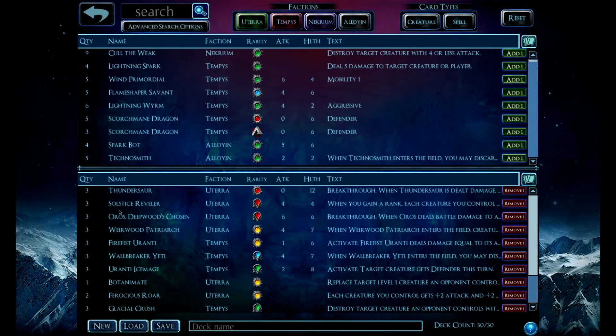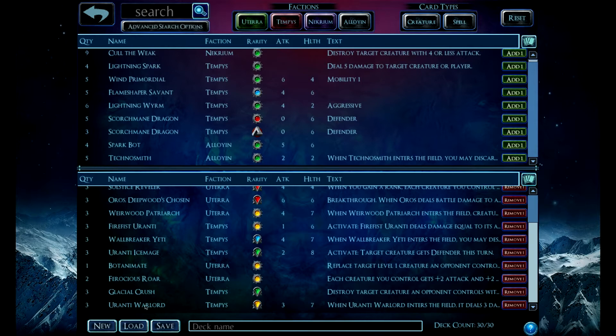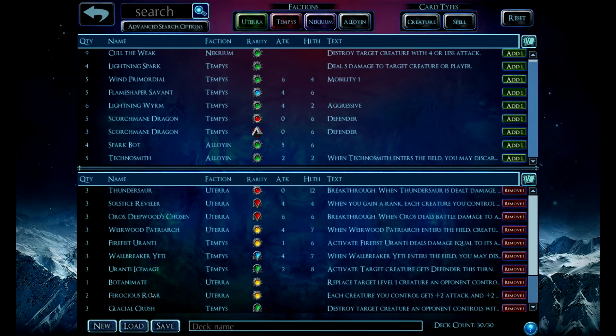The deck is basically a Yeti deck — it is a Terra Tempest Yeti deck. Pretty popular right now, with different variations. I'm using Oro's Deepwoods Chosen. Oro's is probably better in a life gain deck, but he seems to be pretty good still. I don't think I need three in this deck. It's just a first iteration — I didn't have any of the cards I needed to make this deck, including the Anti-Warlords. I only had one, so it made it really hard to run the deck before today.